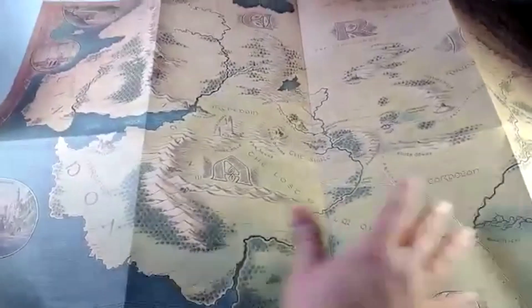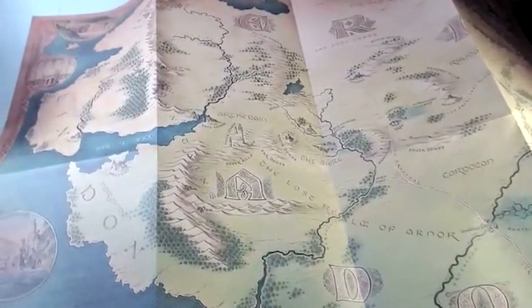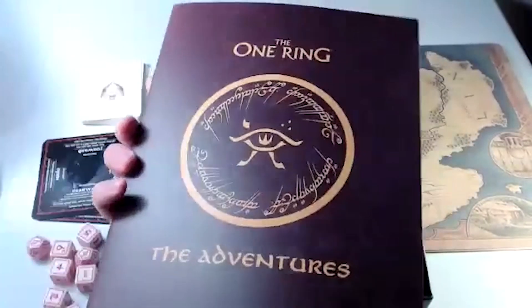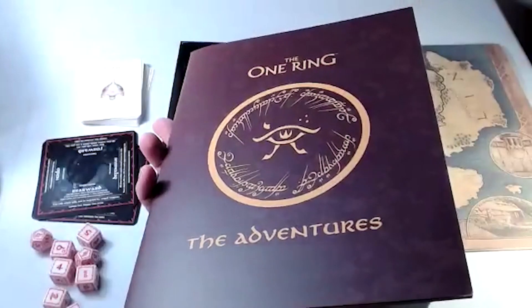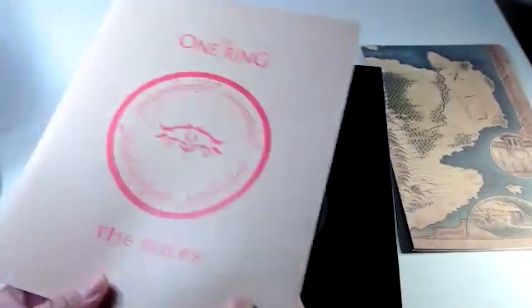In this box set there's also a huge full-color double-sided map showing the Shire and Eriador, a 24-page volume of condensed rules, a 52-page companion covering the entire Shire, and a 32-page mini book containing five adventures to play. The box has no wasted space — inside there's also a miniature version of the map of the Shire.